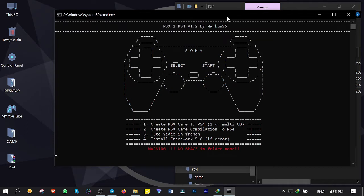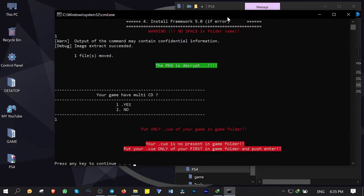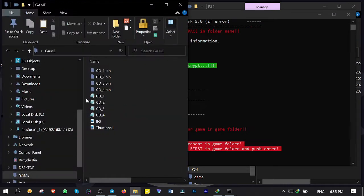Type number 1 and hit enter to start conversion. The very first question: does your game have multi-discs? Yes, number 1 is yes. Now you want to put the cue file of the first disc into the game folder of the converter. I open up the games folder — here are all 4 discs with ISO format and cue files. If your game is only in ISO format and doesn't have the cue file, there are a lot of free apps that can make the cue file out of your ISO file.